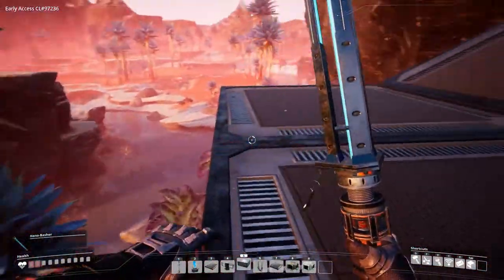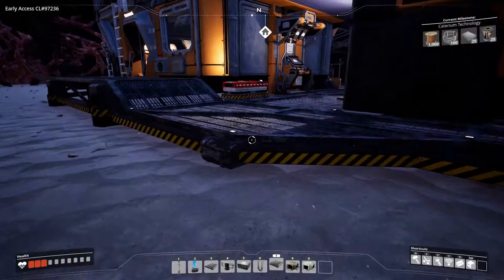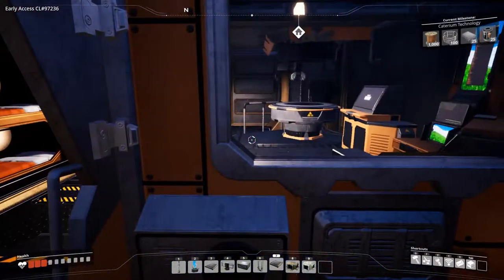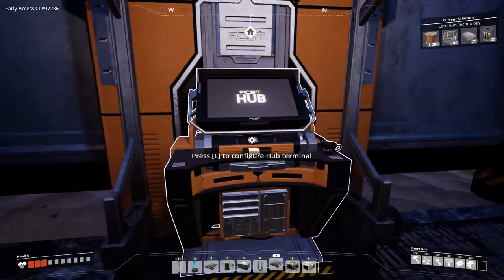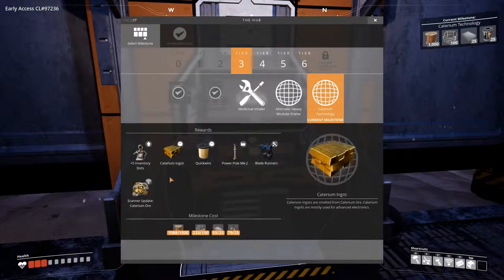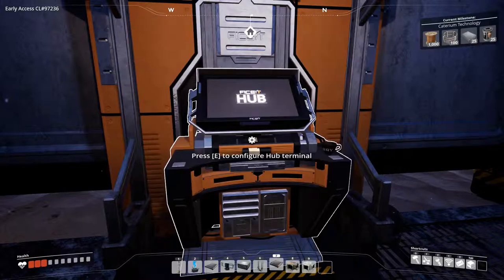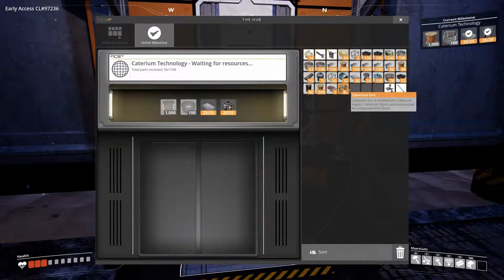It's kind of an annoying spot, so bring your concrete because otherwise you won't be able to get up there. After you find your first Caterium, you put it in your MAM and after about 15 minutes you can go to your hub. You'll need to go to Tier 3 and the Caterium Technology to unlock it, so let's get the resources in.